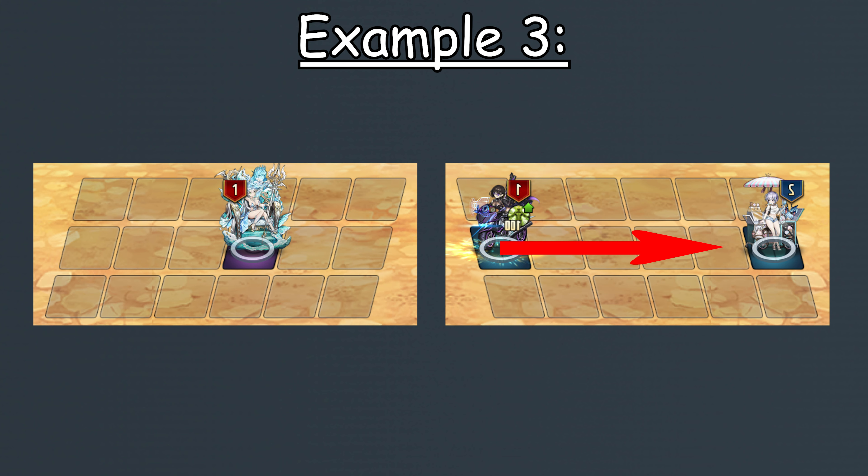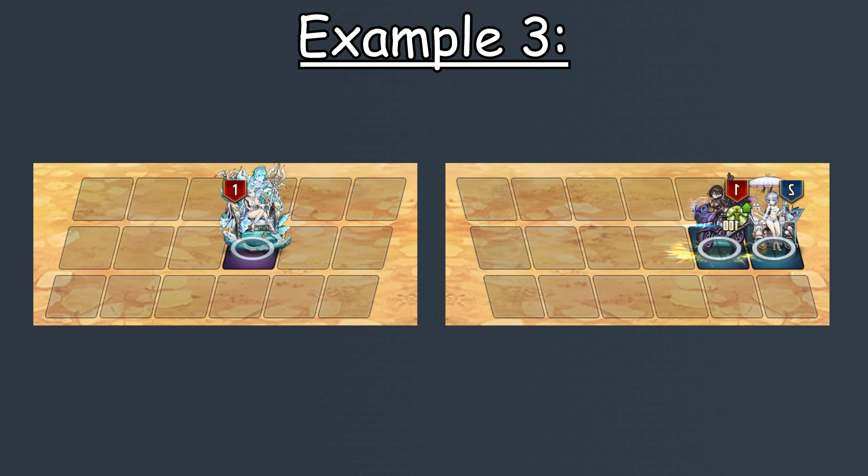In this third example, Neptune will again push Lucius backwards 4 tiles, but in this case Lederkrad is no longer blocking the path, and thus Lucius will be pushed back the full four tiles. However, both of them will not receive the sweep debuff due to not colliding with one another.